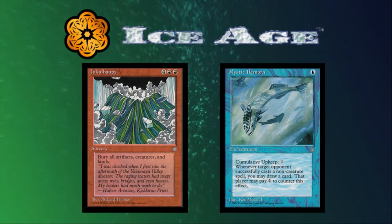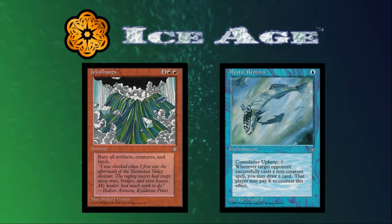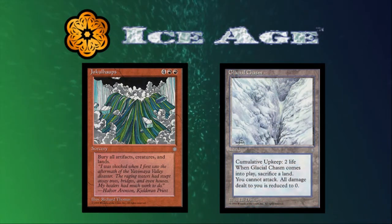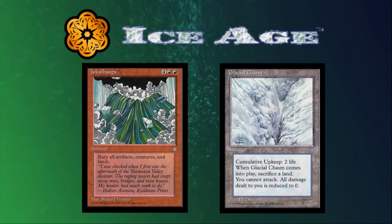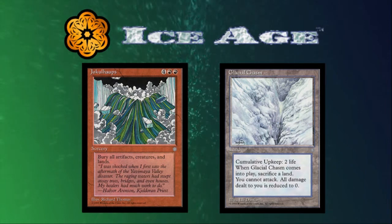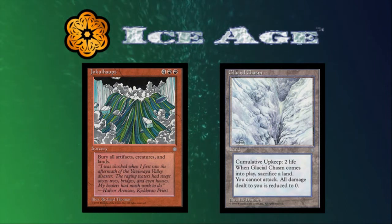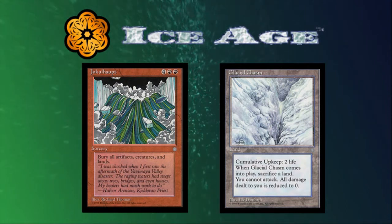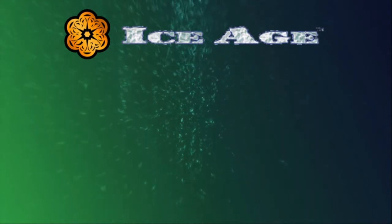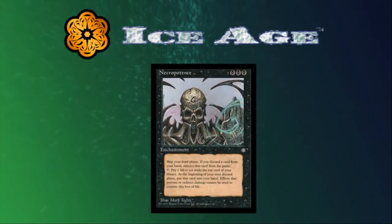Ice Age also has Jokulhaups, a six-mana red sorcery that eliminates all lands, creatures, and artifacts from the game, usually leading to uninteractive drawn-out games with a few lost friendships thrown into the mix. And let's not forget Glacial Chasm, an annoying tech card that prevents the owner from taking damage, giving them time to set up a combo or unbreakable board state — albeit with a cost. Most players find ways to recycle the Chasm or remove counters to circumvent the cumulative upkeep, making it difficult for opponents to kill them.